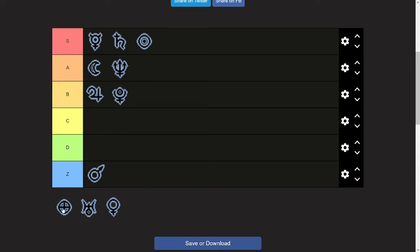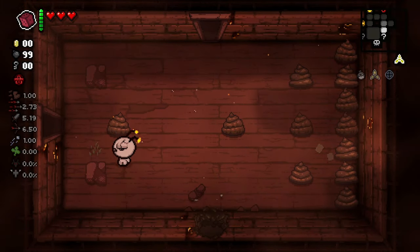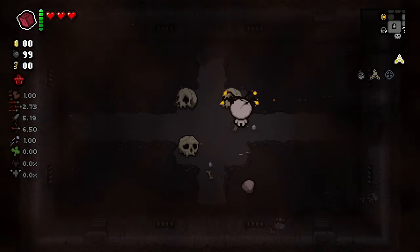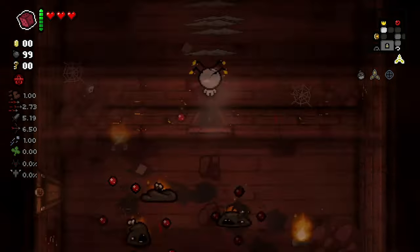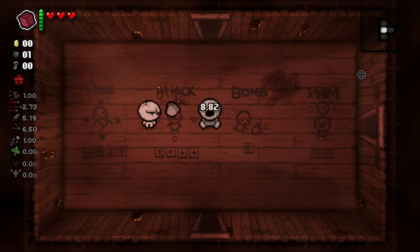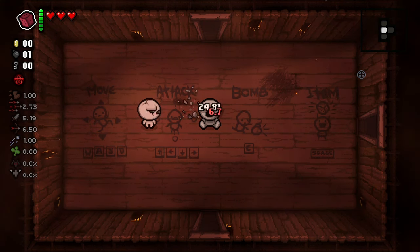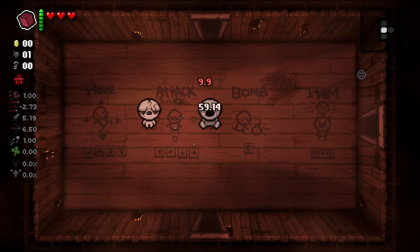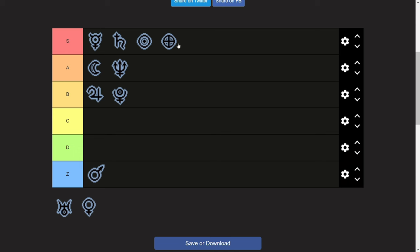Terra gives you plus one damage up, which by itself deserves A tier, but it goes to S tier because it provides even more. Your tears are replaced with rocks that can open secret rooms, destroy tainted rocks, and allow you to skip rooms by destroying doors — similar to Mercurius but offering even more. Each tear has a random damage multiplier between 0.5 and 2.5, meaning you can deal extra damage or occasionally have it reduced, but overall you have a higher damage output.